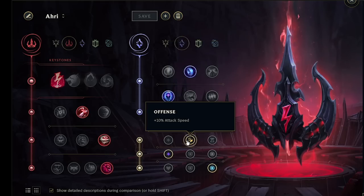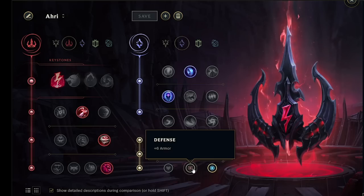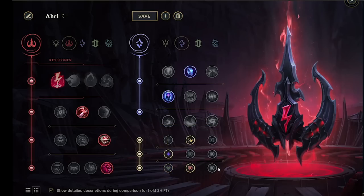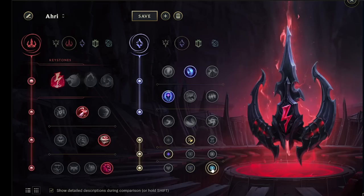For our bottom runes, I went for attack speed — that's the most often picked choice, though you could do adaptive force in both of those slots. For your bottom one, you want to pick the mitigation for the opponent you're going up against: if they have an AD Assassin in the middle lane, get some armor; if they're a mage, get some magic resist. But are you ready to see all of this in action? Let's jump into the game.